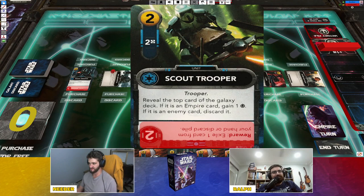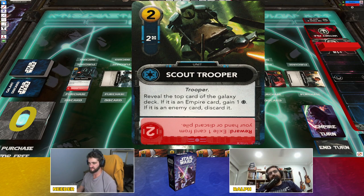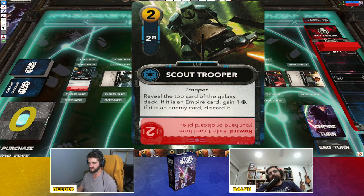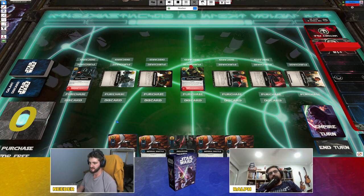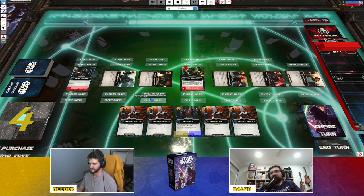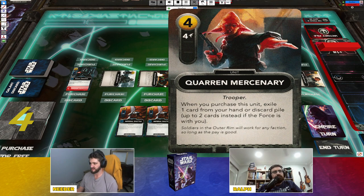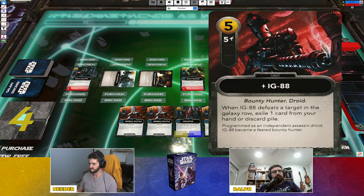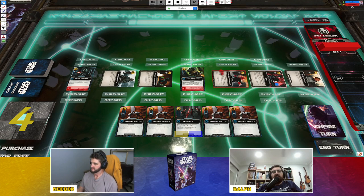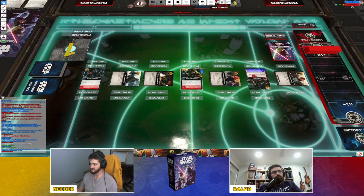Game two, turn one: Ney has four supply. He uses a resource ability and purchases IG-88, the Bounty Hunter Droid — a fantastic card. That ends his turn. Ralph has the Juro Spy available and considers the opening. There's a brief discussion about whether the Empire gets bonus money — they conclude it's probably just a mod glitch.